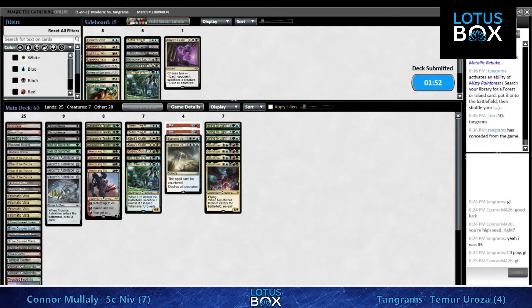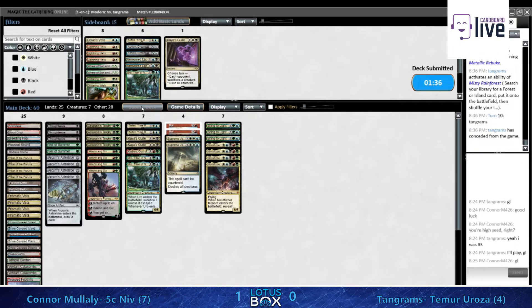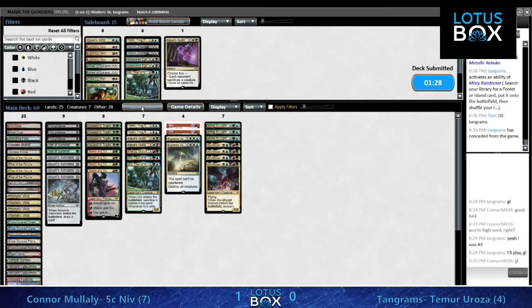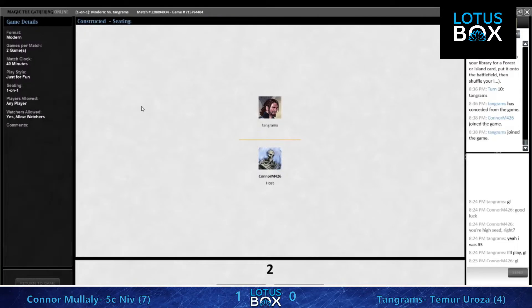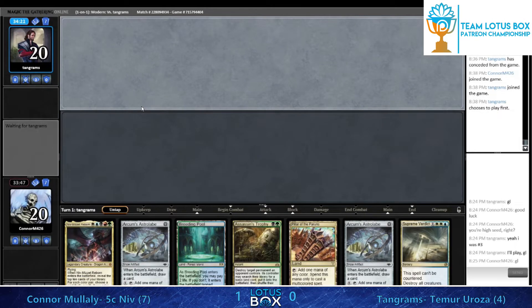That was game one we just watched - no access to Boil in game one, can't Glittering Wish for it. During sideboarding, it looks like Conor is not interested in the Lightning Helixes. I guess Gilded Goose is not the important thing to worry about, and he believes he can answer Emry. I'd probably be interested in having Helixes in over Supreme Verdict, but I'm not sure.